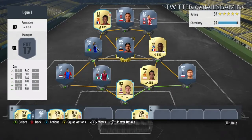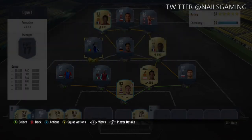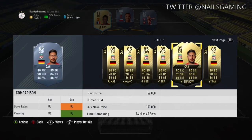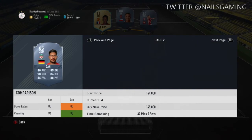At the first center mid spot we have Inform Gueye with 80 pace, 81 dribbling, 83 defending, and 84 physical — all around a great card. I've used him in the Weekend League and he's really good. At the second center mid we have Emre Can. Look at this card: 80 pace, 78 shooting, 86 passing, 85 dribbling — all around good stats.